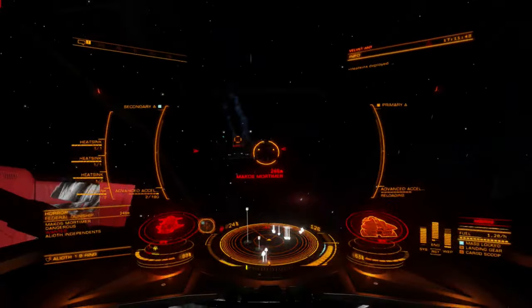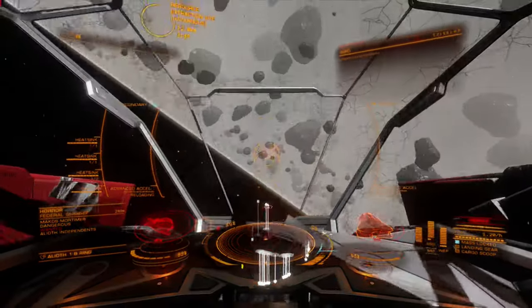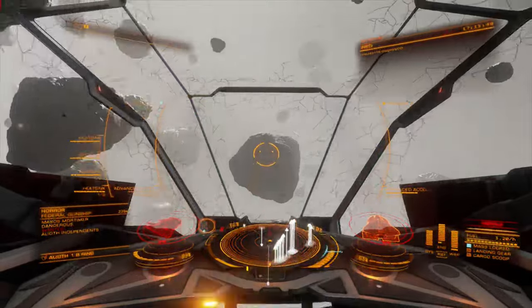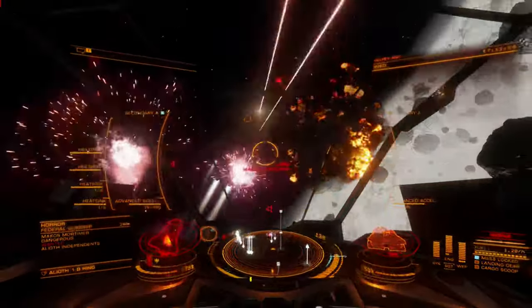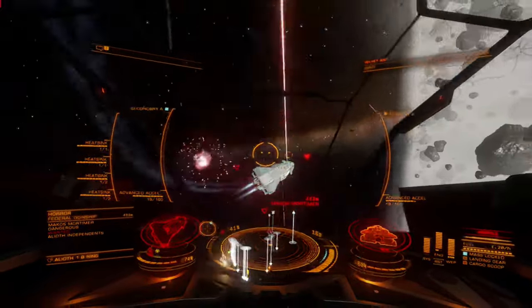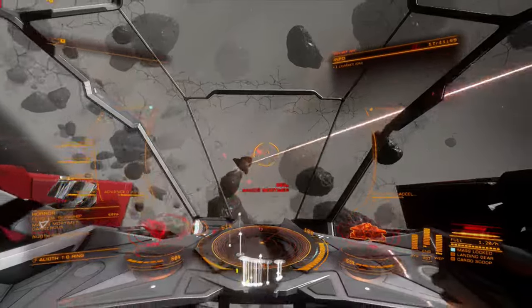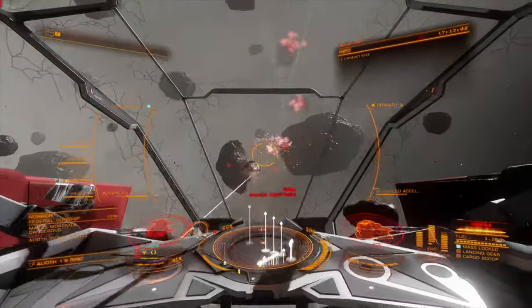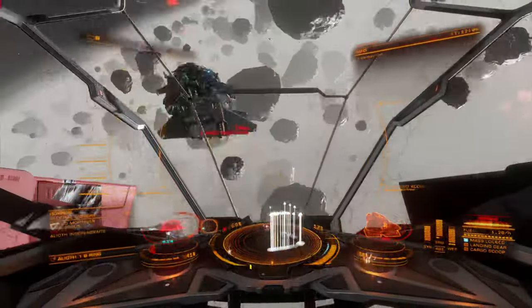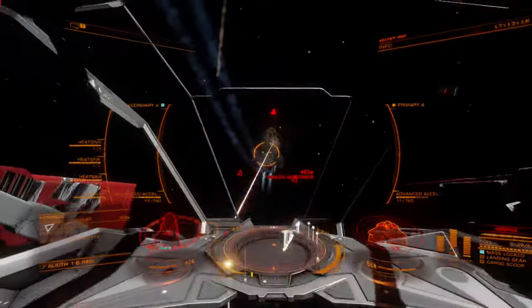The Focused blueprint increases the Advanced Plasma Accelerator's piercing value, which is already greater than the armor hardness of all human ships in the game, while the Rapid Fire blueprint puts enormous strain on the available ammunition reserves. Pairing Rapid Fire with Plasma Slug only transfers this strain to the fuel reserve and can quickly erode a ship's fuel supply when trying to feed multiple APAs.